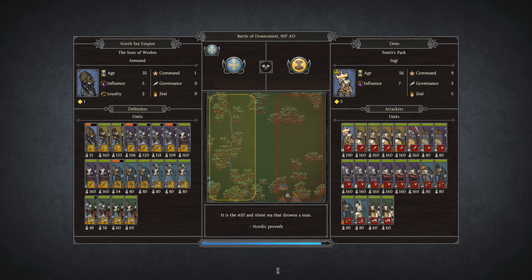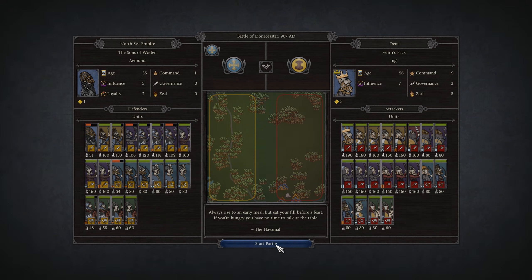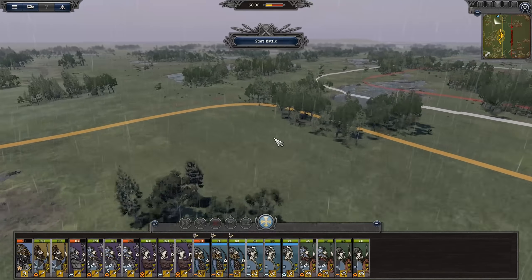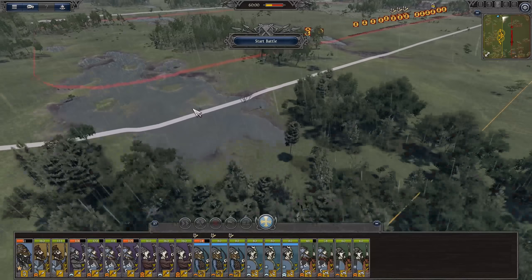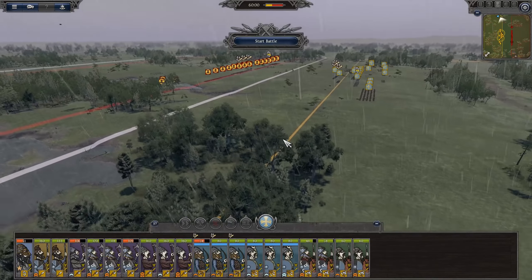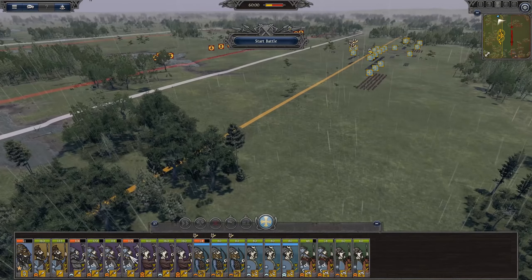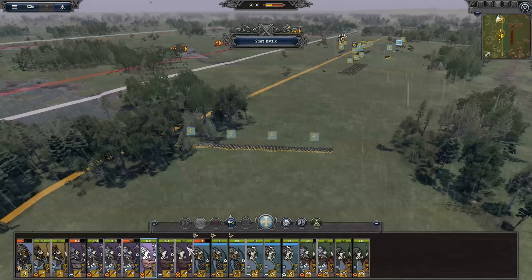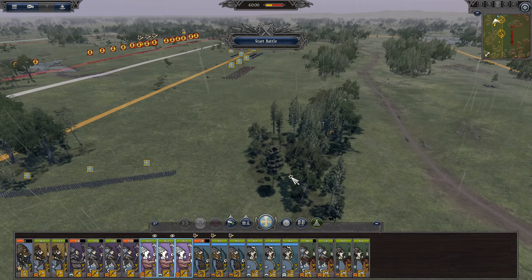These units aren't as elite as we've seen before. The spearmen are relatively easy to deal with; it's going to be the berserkers and those huskars that are the problem — can't underestimate them. My reinforcements are coming in from the left, so that's where we're going to start. I could probably use this water here on my left flank.